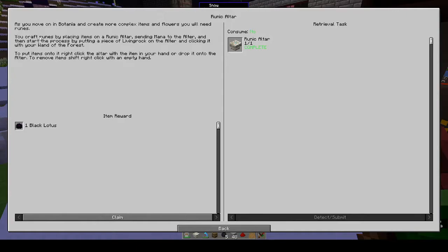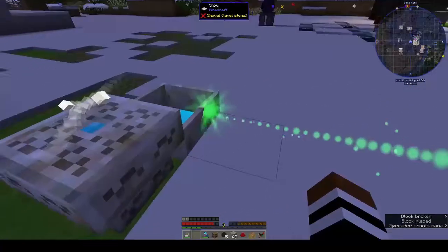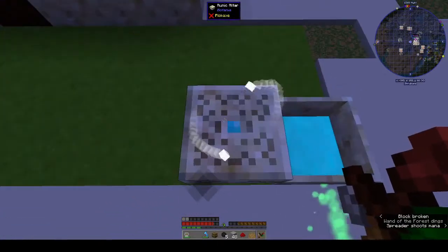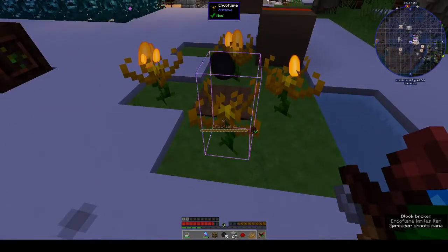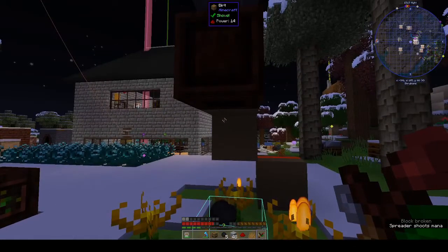As you move on in Botania and create more complex items and flowers you'll need runes. You craft runes by placing items on a runic altar, sending mana to the altar, and then start the process by putting a piece of living rock on the altar and clicking it with your Wand of the Forest. Maybe I did it right and I just wasn't waiting long enough.